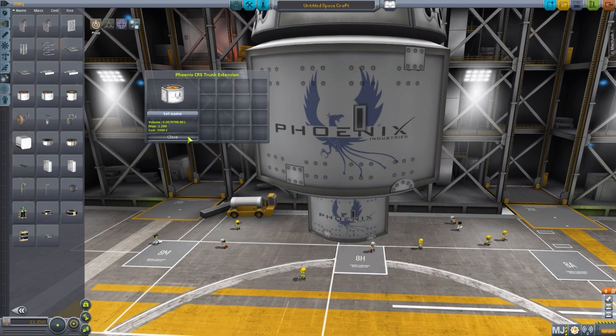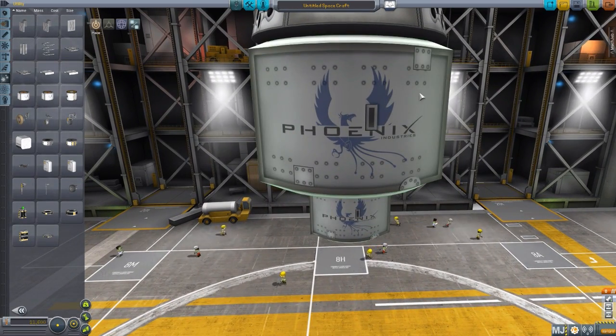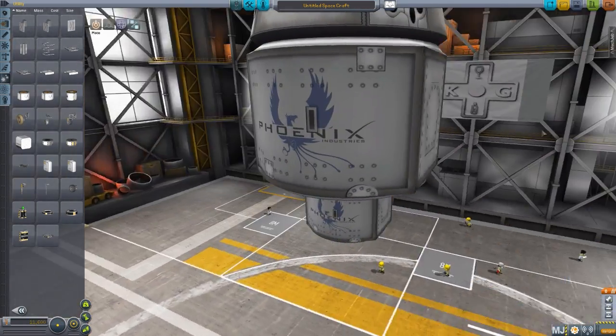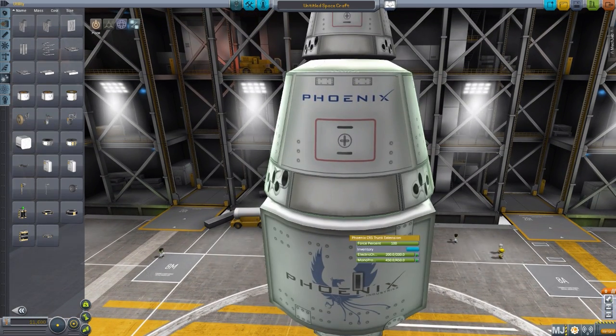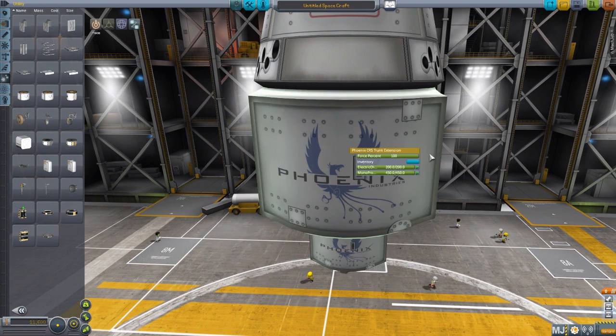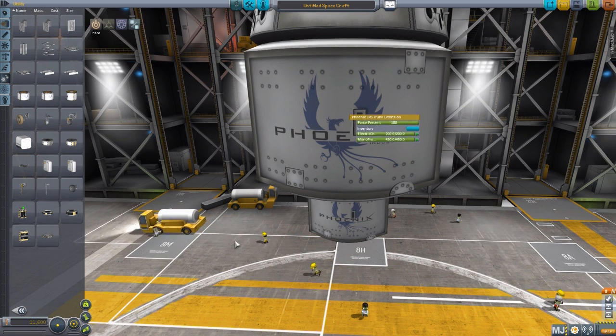Very cool — again, nicely modeled, really nicely textured. I love that Phoenix logo on there, that is just gorgeous. As you can see, it also has electrical charge and monopropellant, so additional fuel for the main capsule. You may also notice it has a force percent here, because this is a decoupler. We have two decouplers on our staging, so it is a built-in decoupler to separate the cargo trunk extension from the capsule itself — quite cool if you need to lighten the load when coming back into the atmosphere.